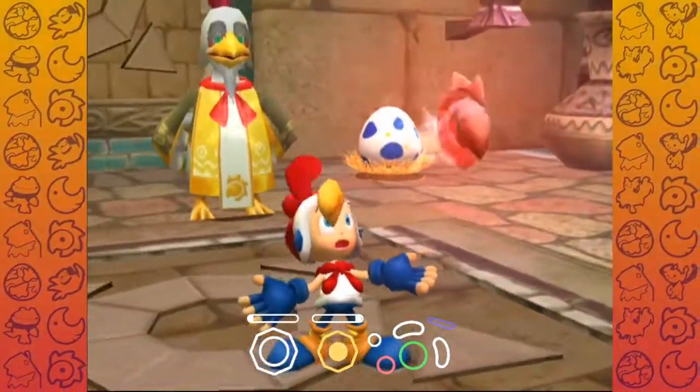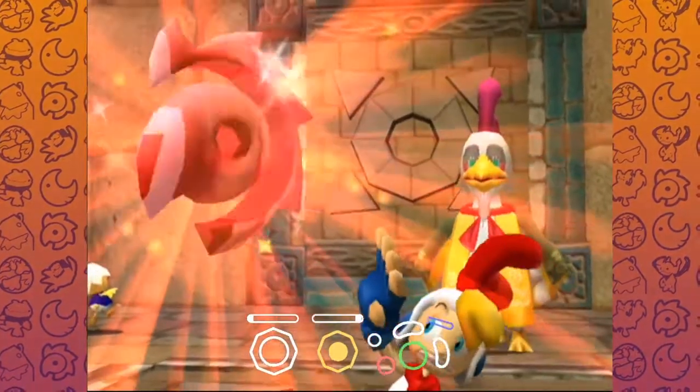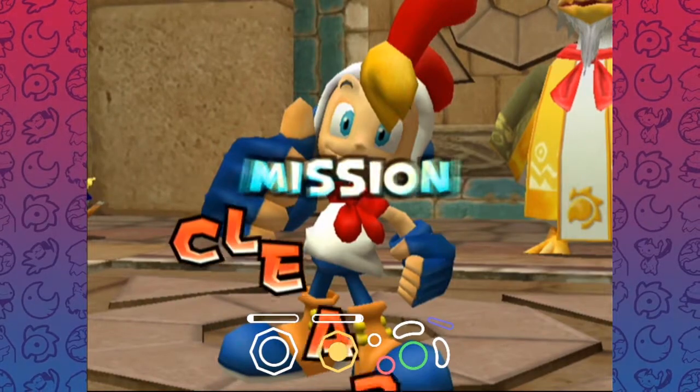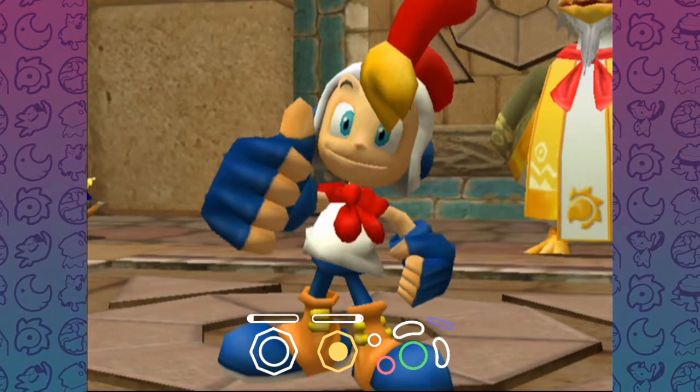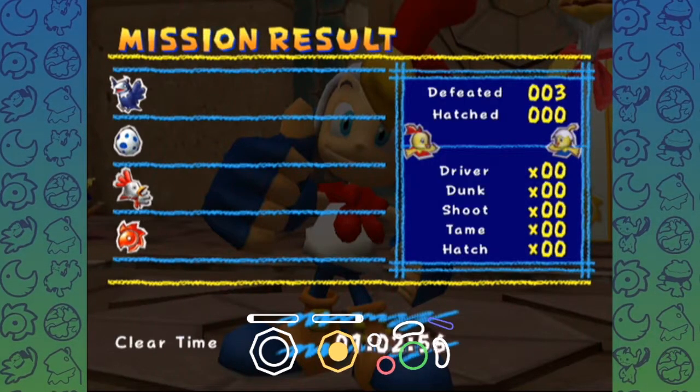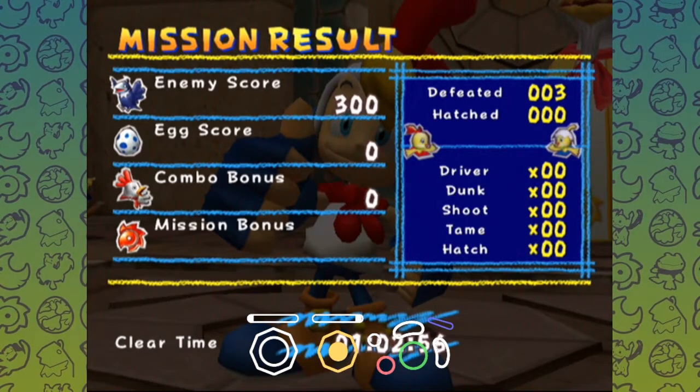Grab the emblem. So that was Sand 1 everyone. I hope that makes more sense to you guys. Now let's break it all down and show off every single strat that you can do in this level. Take that water sip and let's get right into it.